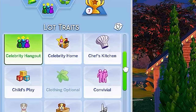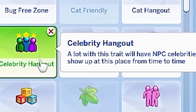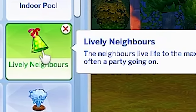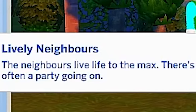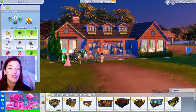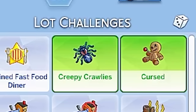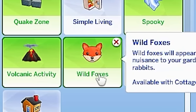One of the mods came with new lot traits, so I changed this home to the Celebrity Hangout trait, meaning NPC celebrities will just show up. I added the Lively Neighbors trait, so our neighbors are constantly partying. To make absolutely sure there's going to be a lot of chaos, I also added lot challenges: the Cursed lot, Creepy Crawlies, Gremlins, Wake Zone, Volcanic Activity, Wild Foxes, and the Spooky Challenge.